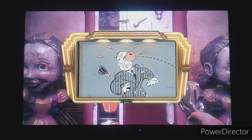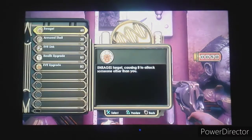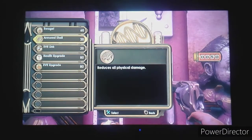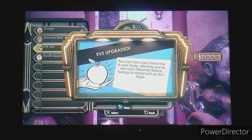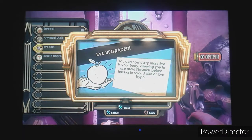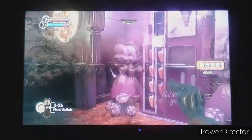I'll go with the Eve upgrade for now - you can now carry more Eve in your body, allowing you to use more plasmids before having to reload with an Eve Hypo. Now I know how these work. The more we go through the game, the more stuff will be available at Gatherer's Garden.